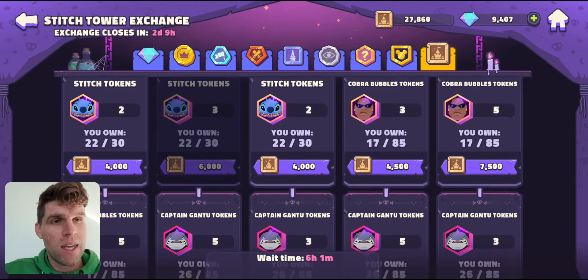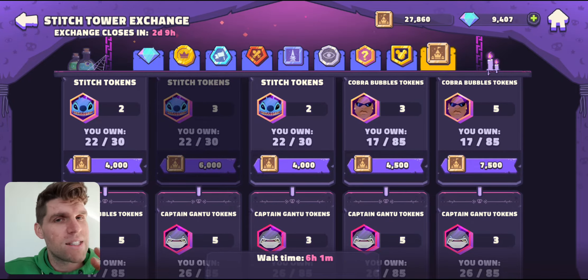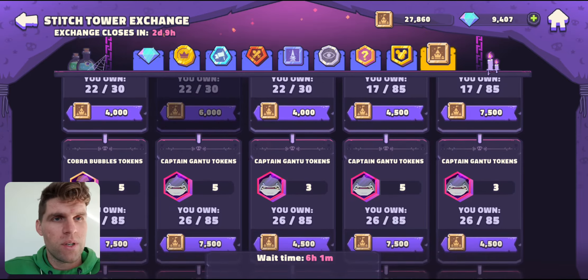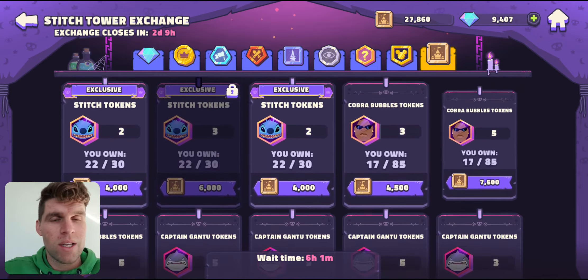Potentially purchase some Bubbles tokens to get him to the next stage if he is close. What I'm getting at is: if you're not getting to the next stage, save it until you can get to the next stage. That's going to be likewise for Captain Gantu as well as Bubbles.